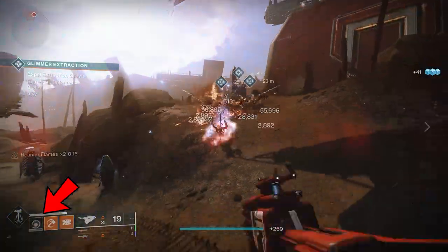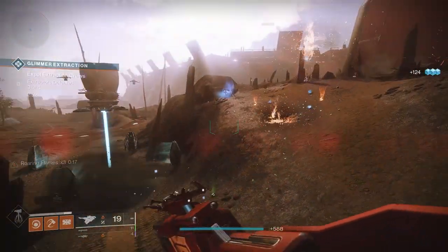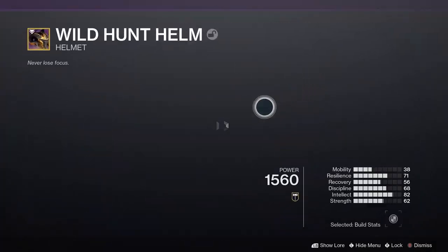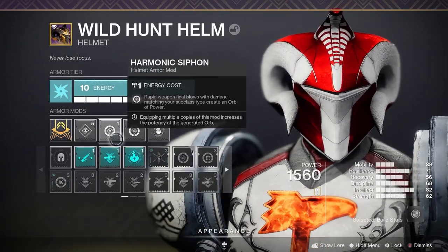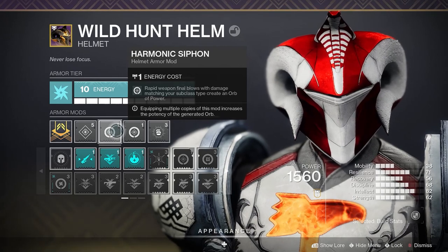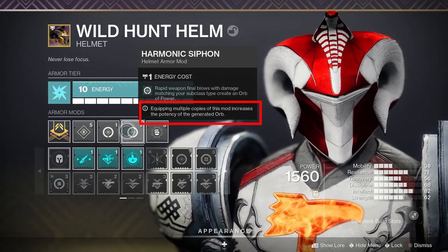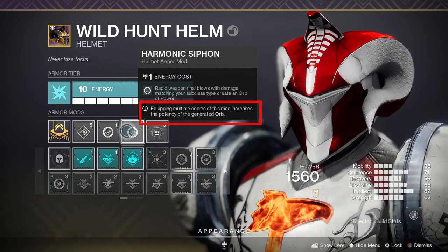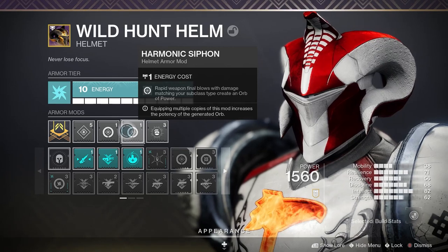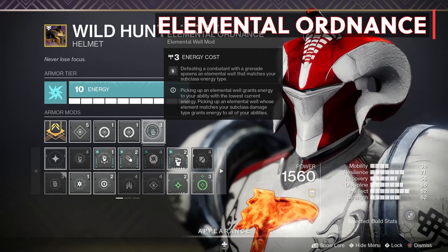So as you can see, we're going to get a lot of benefits from scorching enemies and igniting them. We'll create Sunspots, create Orbs of Power, generate grenade energy, and a few extra things with our armor mods. On my helmet I have equipped two Harmonic Siphon mods which create Orbs of Power with Solar Weapon Final Blows — these stack, and equipping multiple copies increases the potency of the generated orb so we'll get a bit more super energy from the Orbs of Power created.